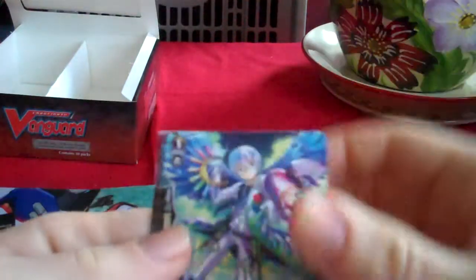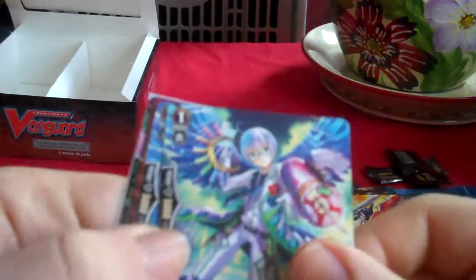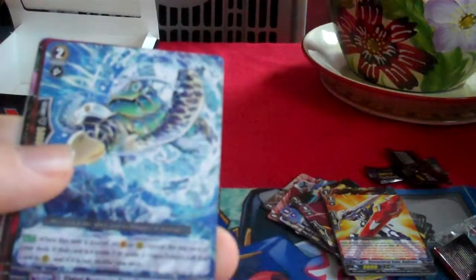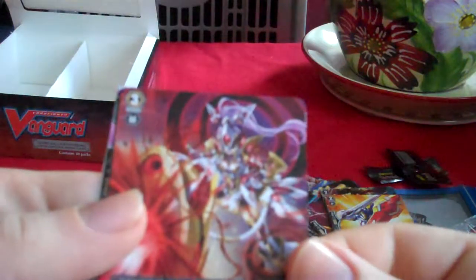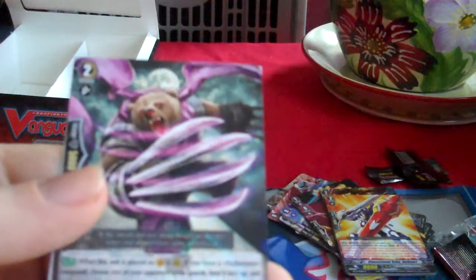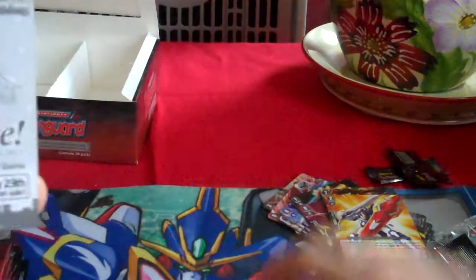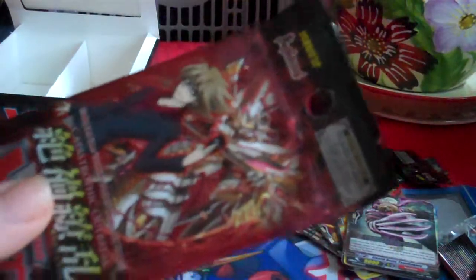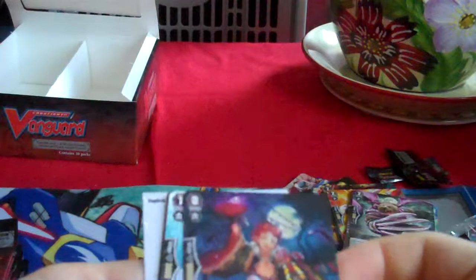My hopes for this pack is that I get the Grand Blue Break Ride and the triple rare Nubatama card. Amnesty's Remiel, Tidal Rescue Sea Turtle, Sun Super Giant Lady Gunner, Dimensional Robo Go Rescue, and Stealth Beasts Tamahige, which is the Grade 2 which binds for Nubatama. Nubatama is all about binding cards, which is a skill that's not used very much for other clans, but Nubatama take it to a whole new level.